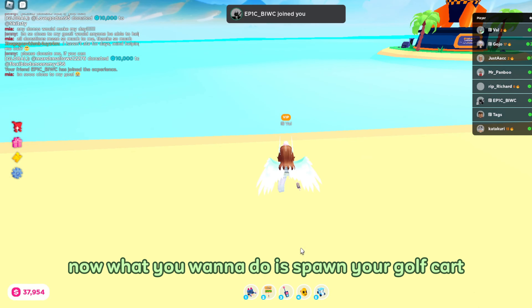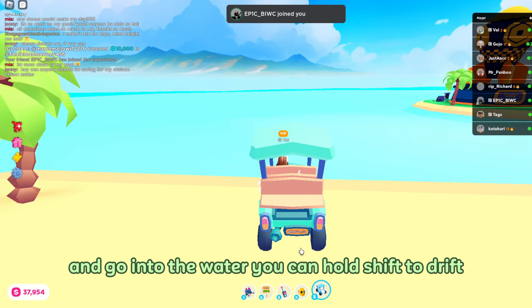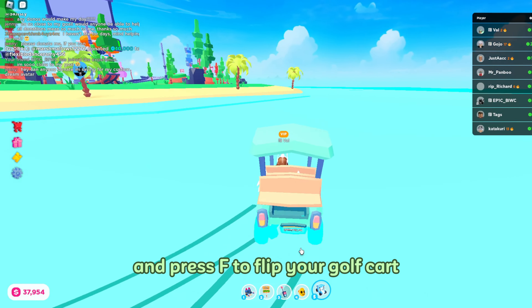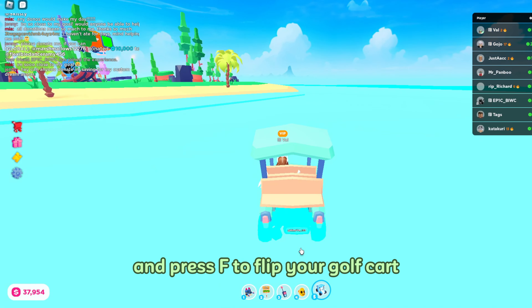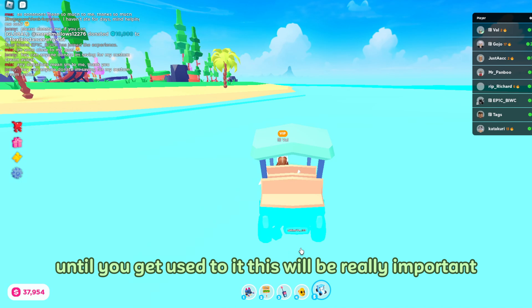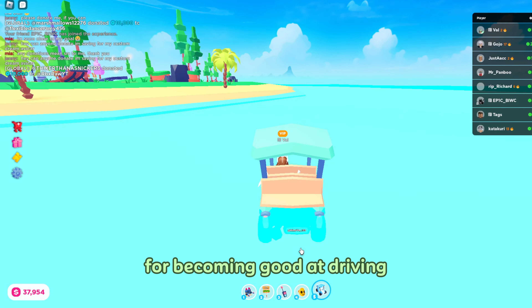What you want to do is spawn your golf cart and go into the water. You can hold shift to drift and press F to flip your golf cart. Practice drifting around in the water until you get used to it. This will be really important for becoming good at driving.